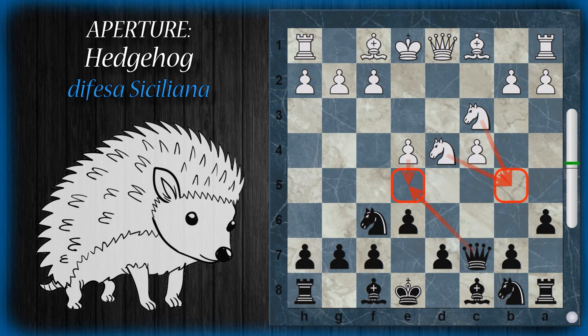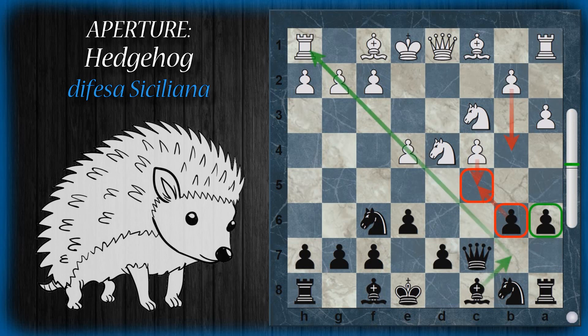La mossa più giocata è A3, perché uno dei pezzi che può sviluppare il nero quasi immediatamente è l'alfiere camposcuro, che tipicamente avrà difficoltà a essere portato fuori poiché gli arriverà un'ondata di pedoni bianchi. Quindi la spinta B6 comincia a formare la batteria di pedoni orizzontale sulla sesta traversa che caratterizzerà la difesa Hedgehog. Questa mossa impedisce anche la troppo facile spinta C5 e dà opportunità all'alfiere di porsi sulla buona diagonale campo chiaro.